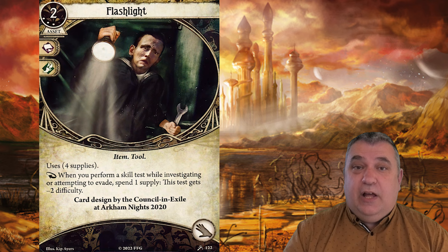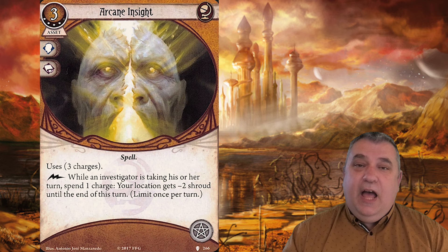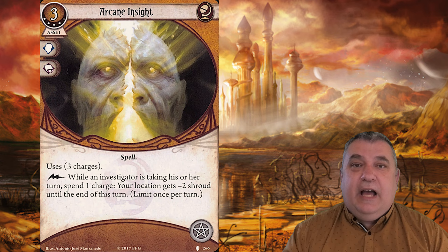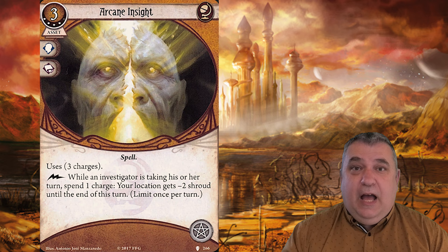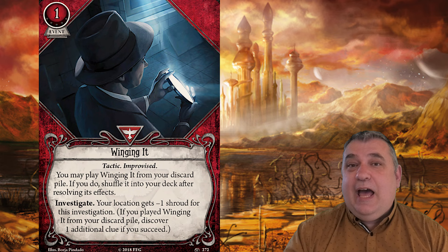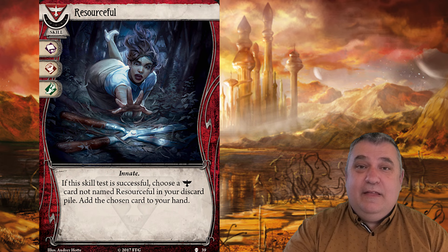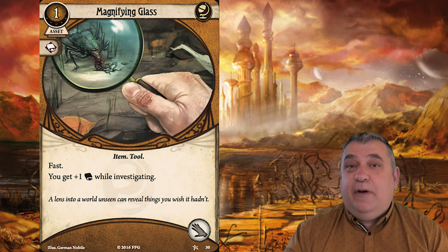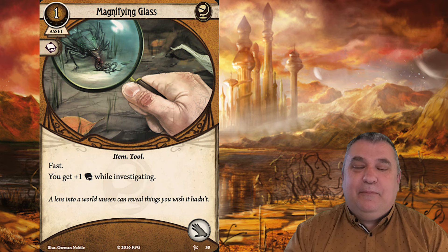To pull off Shed a Light, I needed support cards. The upgraded Flashlight has four charges, goes in your hand, and reduces shroud by two — enough for simple basic locations. For tougher locations I also had Arcane Insight, another card reducing shroud by two. With both, you don't need to commit skill cards to low-shroud locations. I also ran Winging It — initially reduces shroud by one, then played from the discard pile reduces shroud by one and gets an extra clue. I added Resourcefuls to recycle Shed a Light, Scavenging to get back flashlights, and Magnifying Glass to discard empty flashlights.